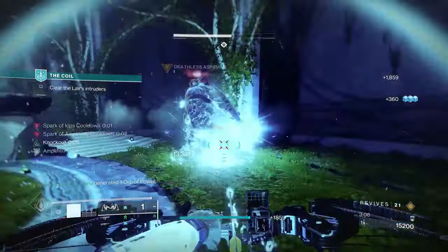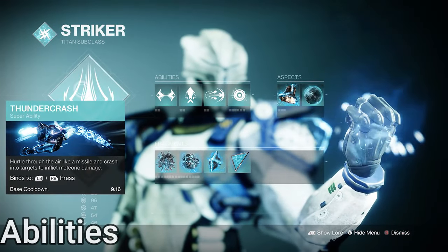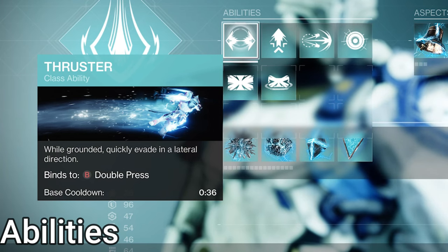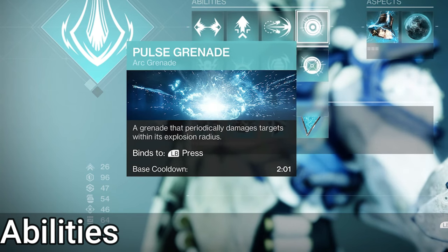If you'd like a weapon-focused build video like my Collective Obligation build, let me know. Now let's get to the class stuff. For class, Arc Titan of course. Thundercrash as the super — why would we ever use Fist of Havoc? For class ability, Thruster. I highly dislike casting barricades so the Thruster is a godsend — hit your hotkey to jet across the ground in a direction, with a similar cooldown to hunter dodges. For melee, Thunderclap of course — hold to charge a powerful punch that shoots out in a wave, doing more damage the longer it's held. For grenade, choose whatever you please, but we all know you're running Pulse Grenade.